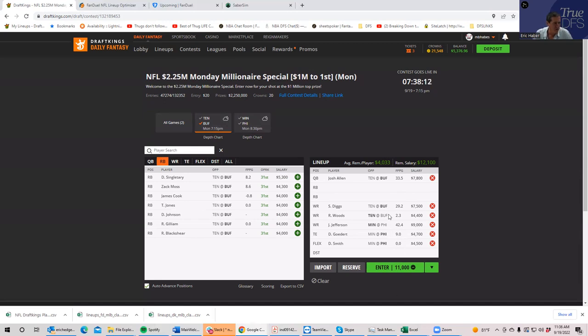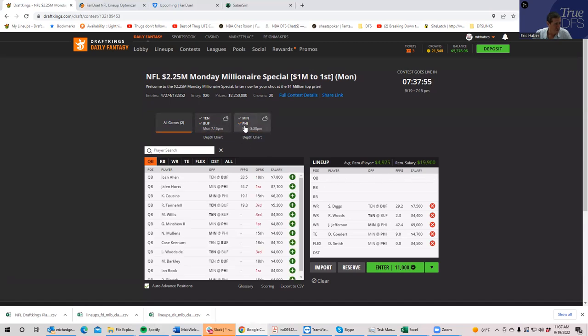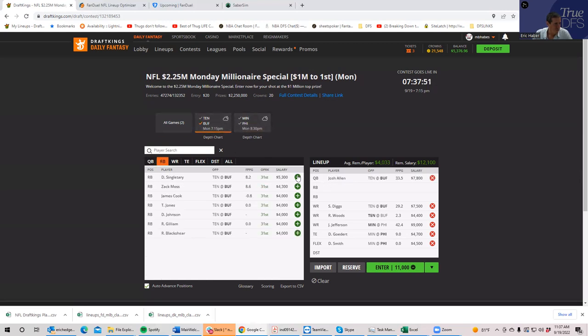I've given you options: if you don't want to play Diggs or Jefferson you can pay down a little. You can almost always make the lineup with Jalen Hurts instead of Josh Allen, for example. But I think it's smart not to overdo it with Buffalo receivers — I just don't know if there's going to be enough points out of them to make them optimal. As for defense, I strongly advise just playing whatever defense fits your lineup budget.